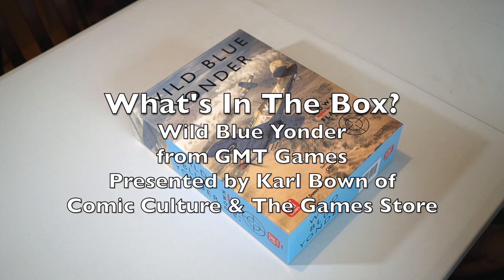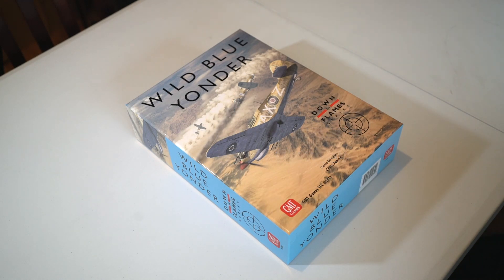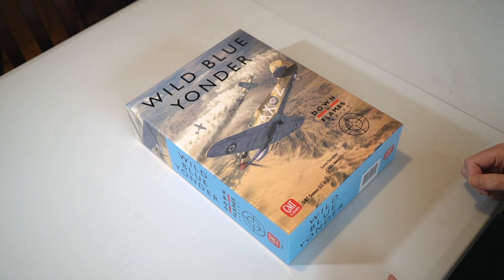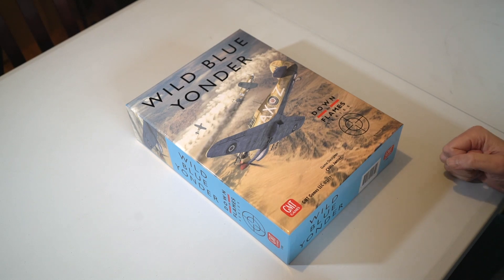Hello everybody, it's Carl Bowne here from Comic Culture and the Game Store in Lincoln in England. Today I'm going to have a look at what's in the box for Wild Blue Yonder, the latest release from GMT Games. It's part of the Downing Flames series which has been going a long time, and what they've done is repackaged a couple of the games but with loads of extra stuff as well. It's a really heavy solid box, lots in it, and it's a great game — I love this system.